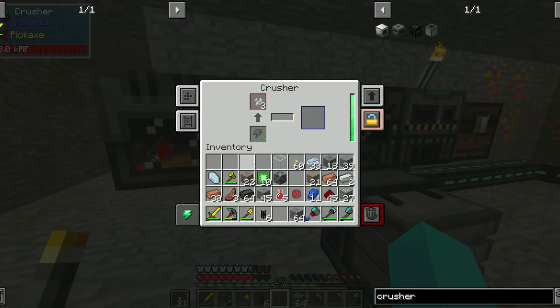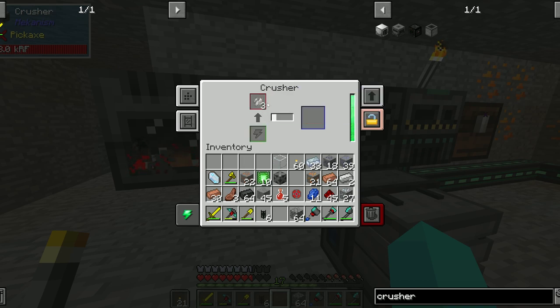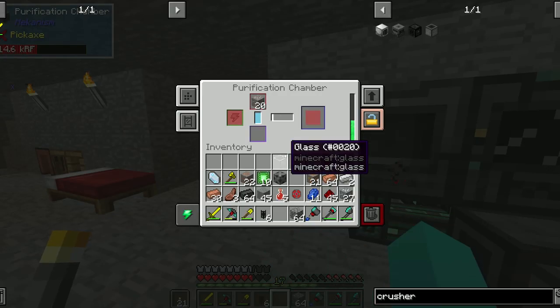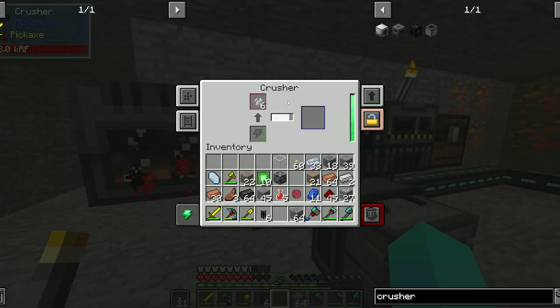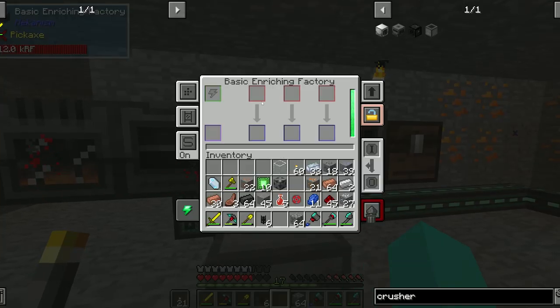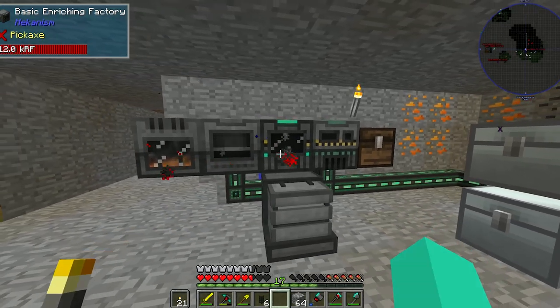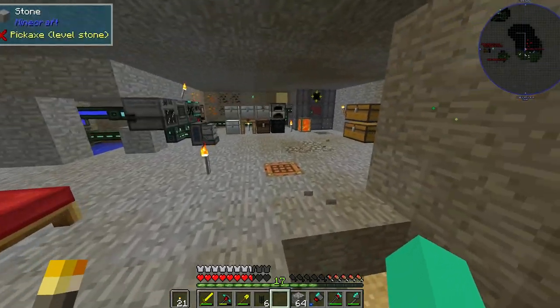Our three iron clumps will turn into — obviously we're gonna have to make a lot of this because the crusher will be slowing us down a lot — but that is going to turn into one dirty iron, then that'll just turn to dust, and then bam, we have triple ore processing.